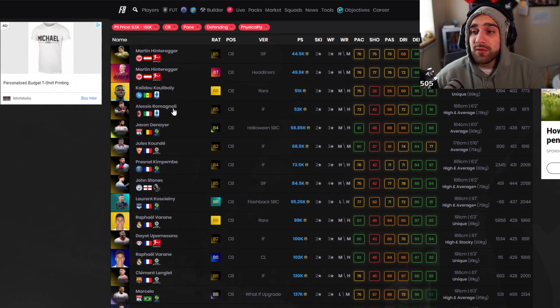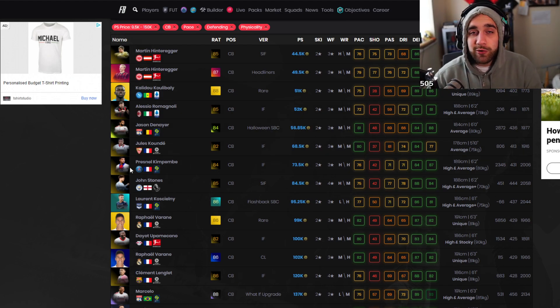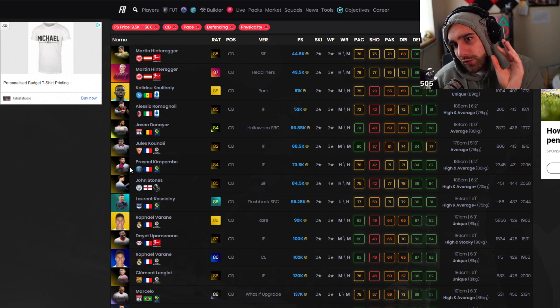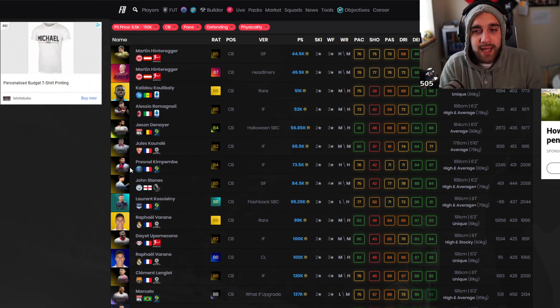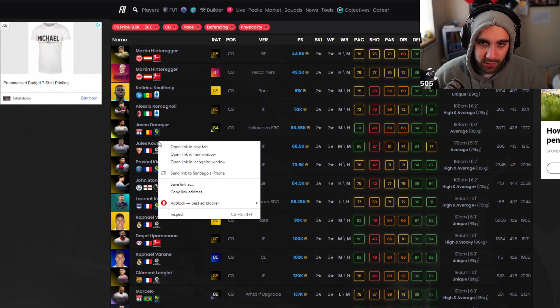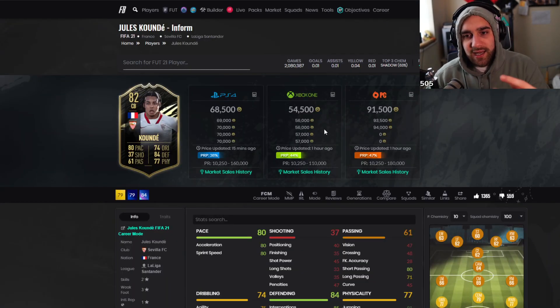This Romagnoli — 72 pace for me is pushing it because you really do have to put a shadow on him, and at the same time he has low physical. We want to stay casual, but at the same time we want to stay a little bit competitive. I'll always try and aim for at least over 80 pace — at least. You're not going for 90 because you're not sweaty; we accept that. But also accept the fact that through balls are going to rinse you if you don't take that extra step to make sure you have a little bit of pace.